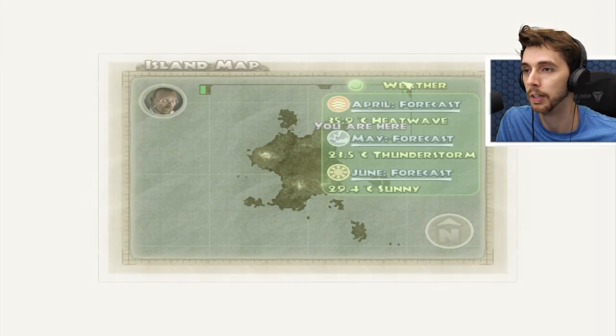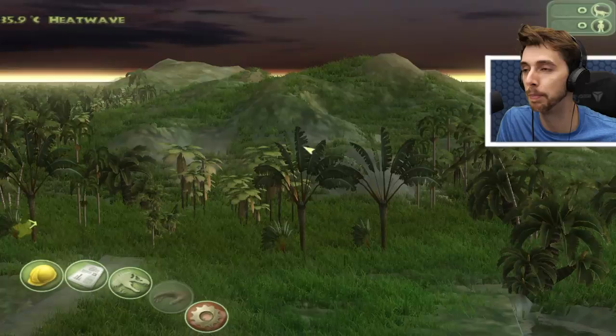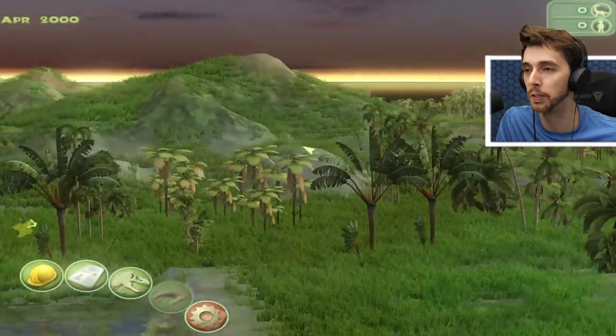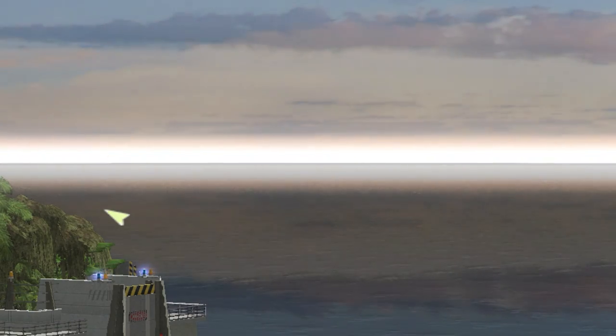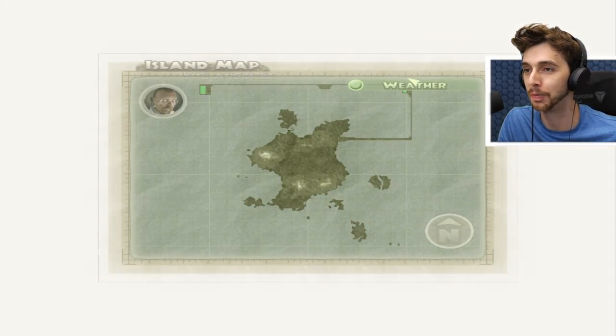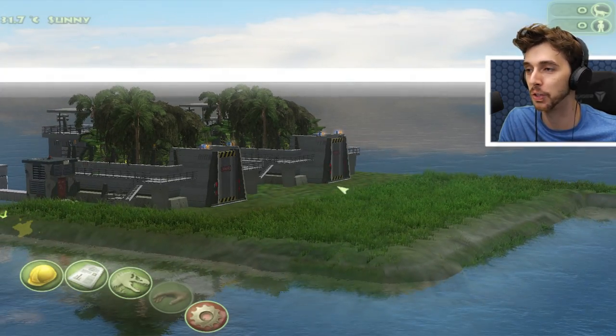And then finally, the final corner — the only corner, second corner I should say — and then they hit the island. We're going to get a thunderstorm any second. We have a heat wave to contend with first. Yes, the power of God — I love cheats! This is so good. Okay, so we've got lovely sunny weather.